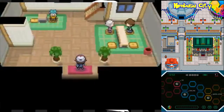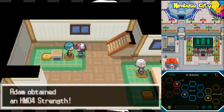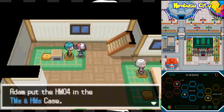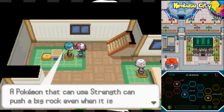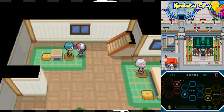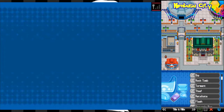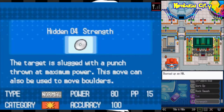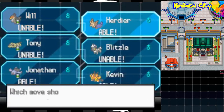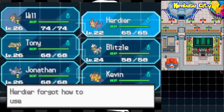I know one of these buildings has something important. Oh my god, I was right - it's like I know this game. We get the HM for Strength. He's telling us to feel like a powerful man. A Pokémon that can use Strength can push a big rock even when it's not fighting. We're gonna use this HM for Strength - we're going to teach it to Herdier. We're gonna get rid of Tackle; Strength outclasses it big time.